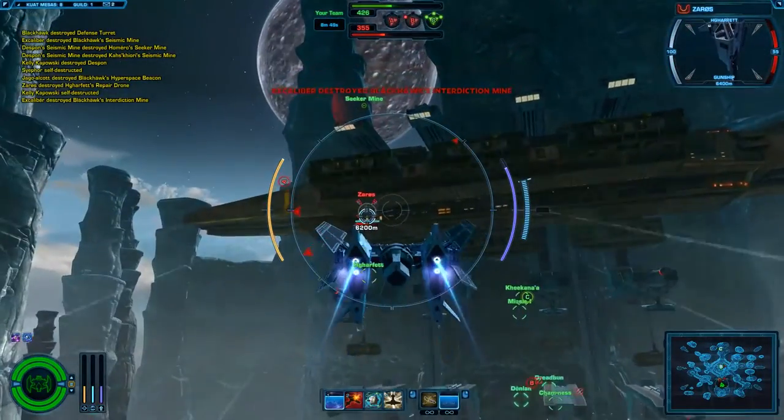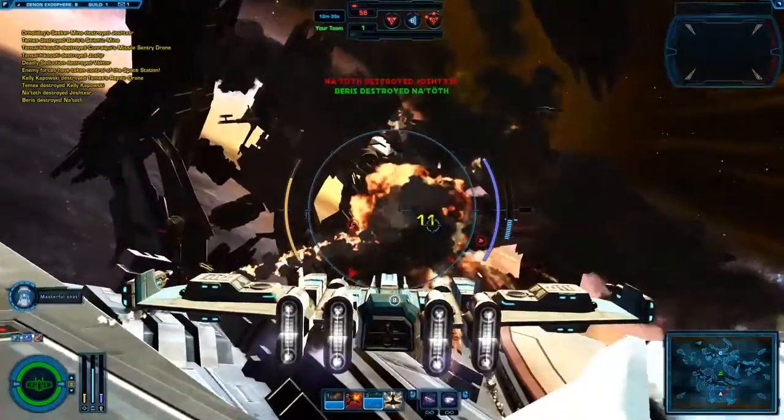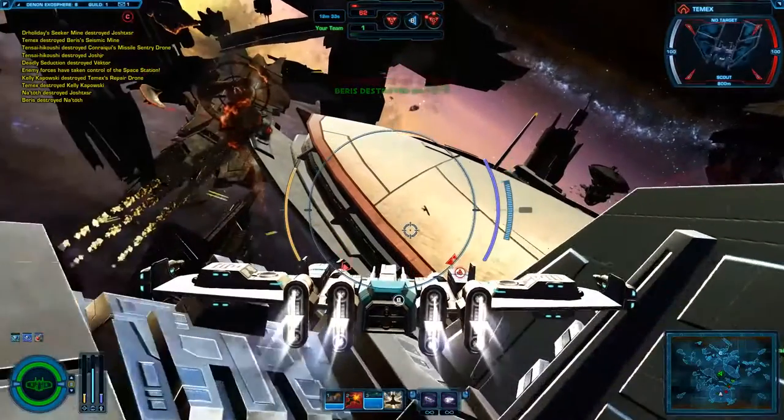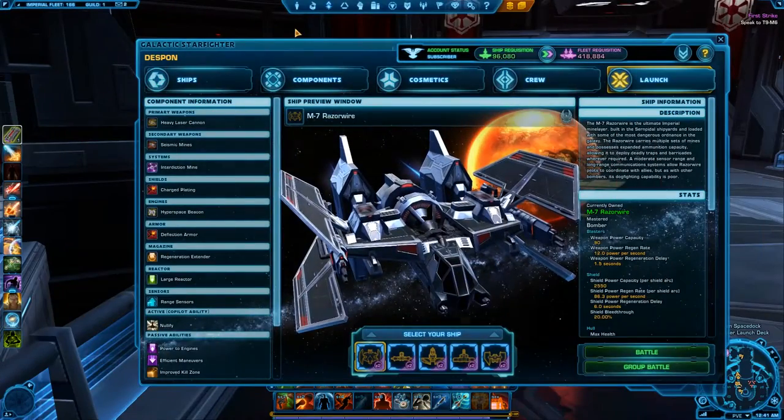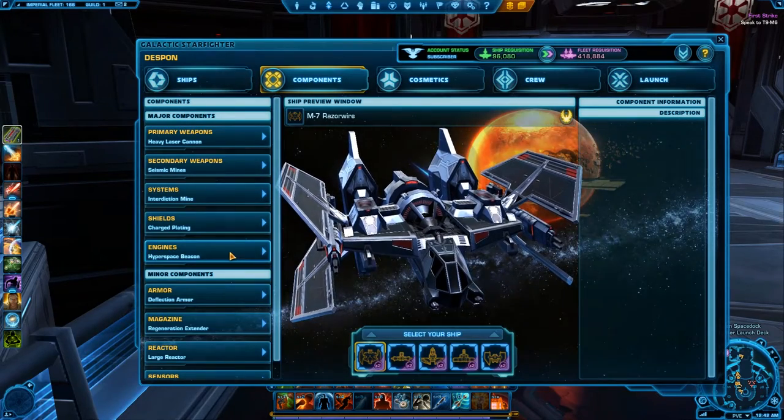Type 1 bombers — which refers to both the Imperial Razor Wire and the Republic's Rampart Mk4 — are the only ships capable of deploying a hyperspace beacon. To equip it on your bomber, go to the components tab of your hangar, then open the engine section.